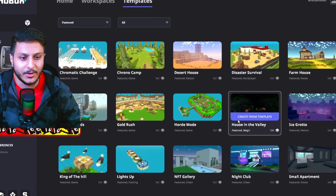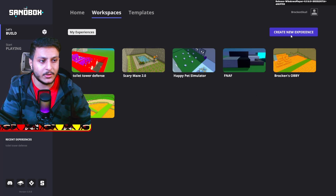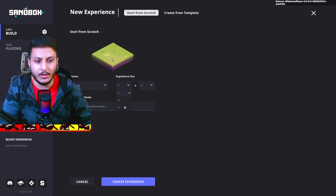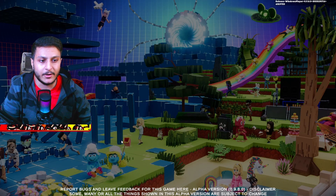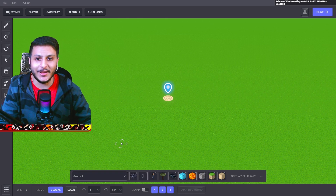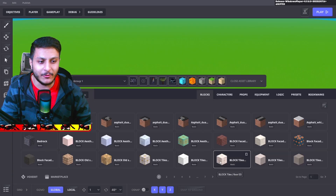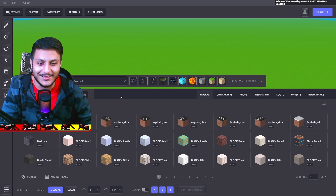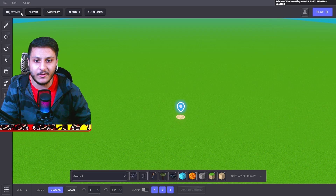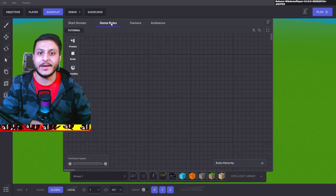Let me check the new templates - they look really cool. Let me make a new experience. I'm going to use empty team, three by three, and call it 'Skulls Island.' It's loading. Oh my goodness, I'm so excited for this Sandbox Game Maker! We got character, prop, equipment - everything is separate. It looks like a much easier game maker. You can see objective, player, gameplay, and debugging sections.